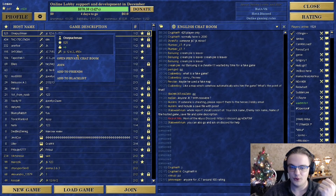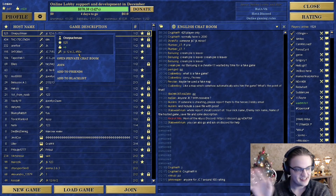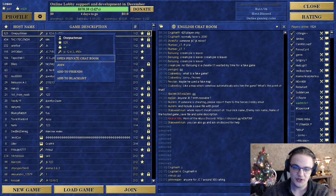One punch man, currently at 525 rating, is looking for an opponent 450 rating plus. Most usually, you can negotiate — if you're 440 you shouldn't think you can't play this guy. You should say 'hey, want to play anyway?' and most of the time they'll respond with a yes.